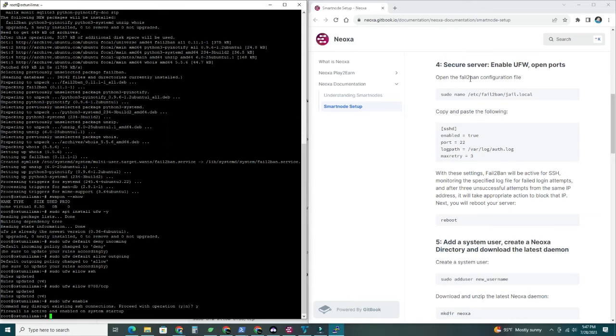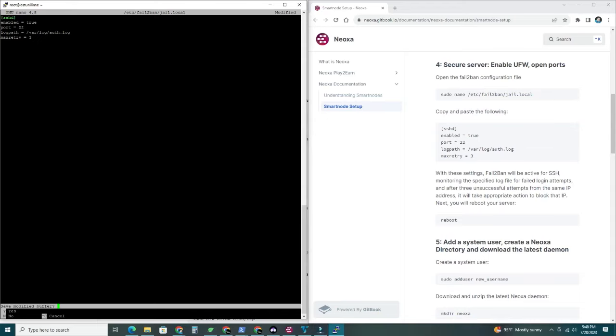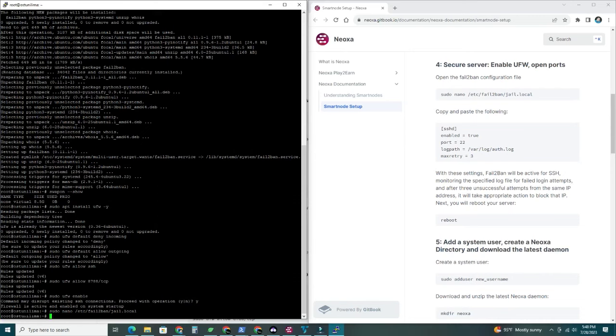Step four: open the Fail2ban configuration file using the nano command. We'll edit the jail.local file and copy in the configuration parameters. Once done, press Control+X to exit, save the modified buffer with Y, then Enter. With these settings, Fail2ban will be active for SSH, log failed attempts, and after three unsuccessful attempts from the same IP address it will block that IP. Next, reboot your server by typing 'reboot' and pressing Enter. You'll lose connection briefly and will need to reconnect via PuTTY.